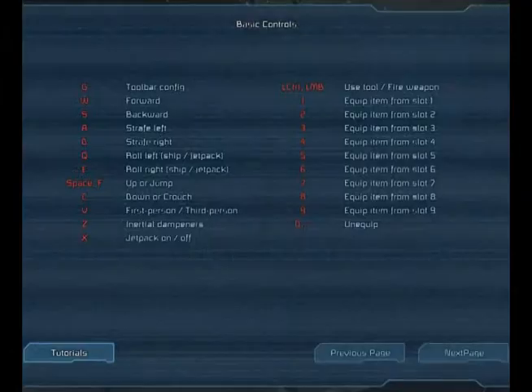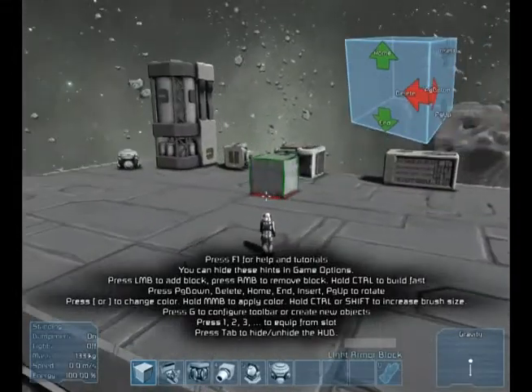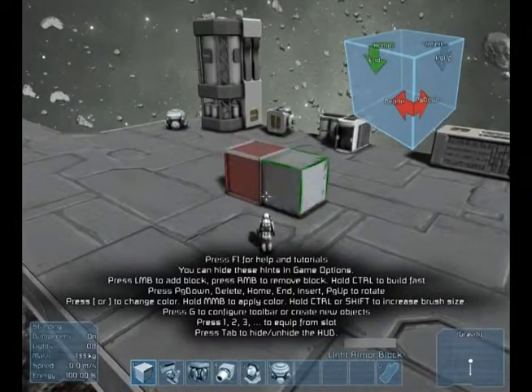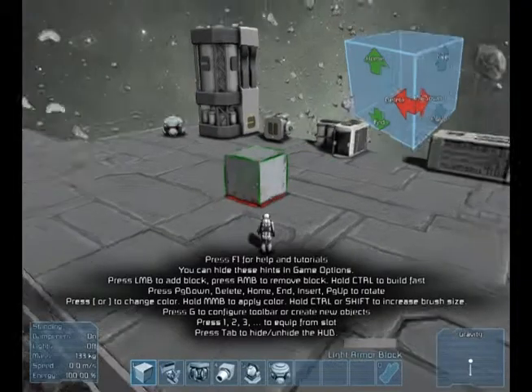So F1 — Swamp and Tutorials. Can hide them through game options. To add, and then the right one to remove.